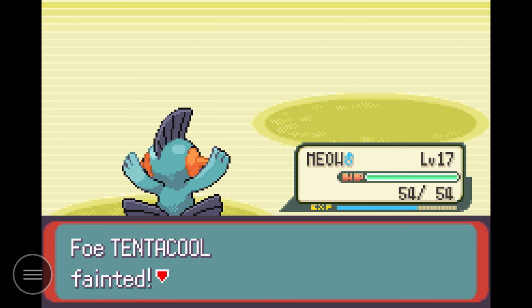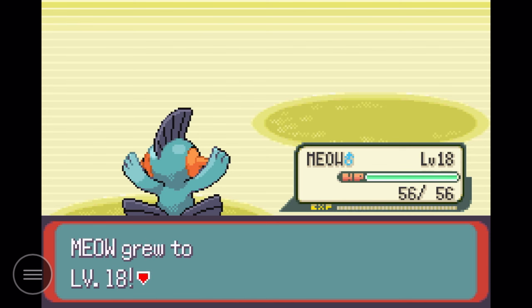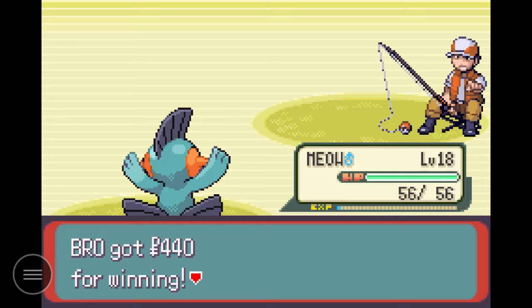Well, I didn't expect that. I don't remember my types too well — is it because Ground is super effective against Poison? I think so. Either way, I'm not complaining. Now that he's done, we're going to continue toward Granite Cave.